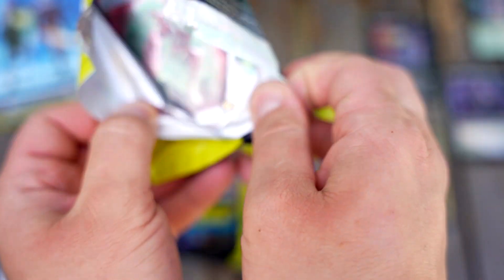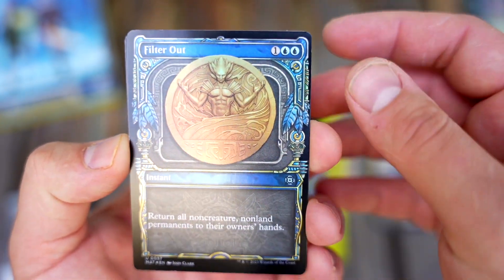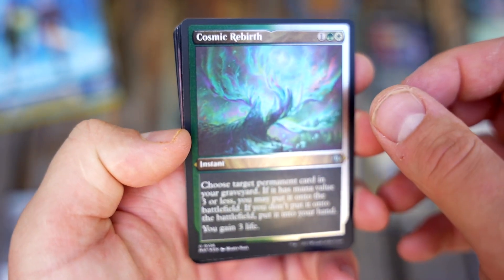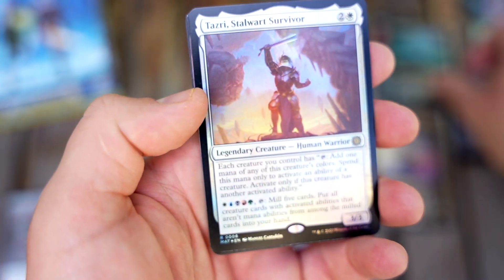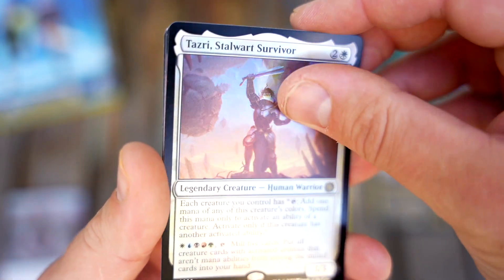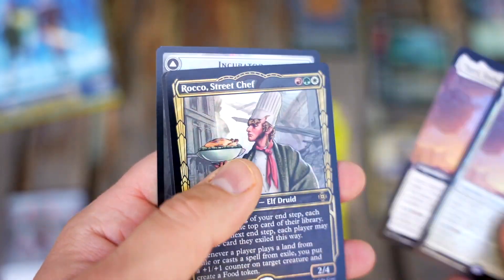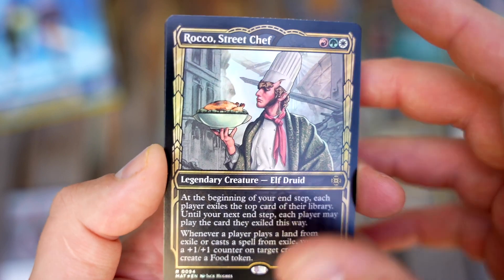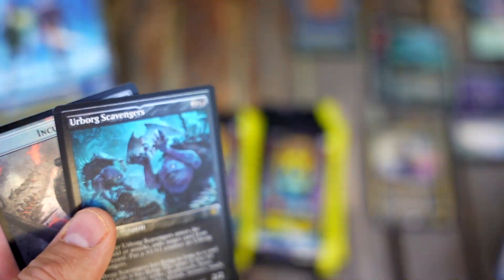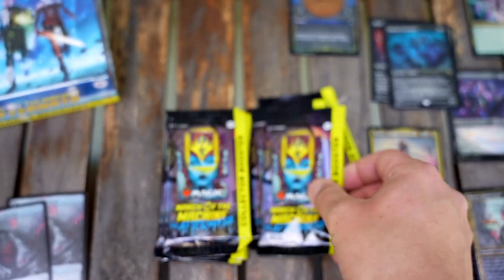The cards in this set are not overpowered — nothing is really jumping out at me as an amazing card. Filter Out, Cosmic Rebirth — I really like those coin cards. Nothing is really standing out as amazing. I know there have been a couple of commander staple conversations already about cards in the set, and that will definitely happen quite a bit. But the power level seems like standard — nothing extreme.